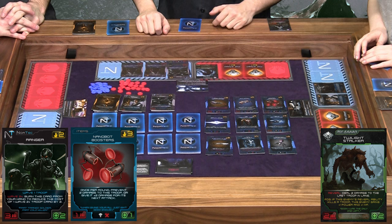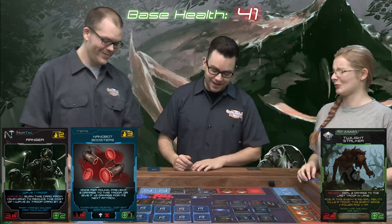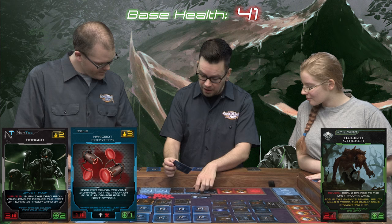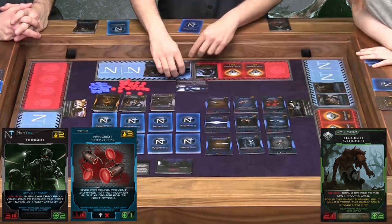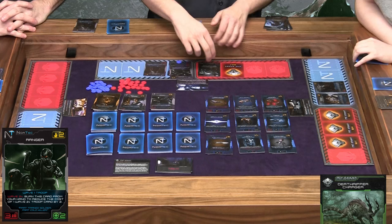My first enemy is the Twilight Stalker. When he reveals, he deals two damage to the last troop in lane — this militia is gone. Now the Twilight Stalker and the ranger will fight. Normally they would kill each other, but I'm going to use my nanobot booster, which once per round prevents two damage being dealt to this troop. So I'll use that, mark the nanobot booster as spent, and this enemy gets dead.